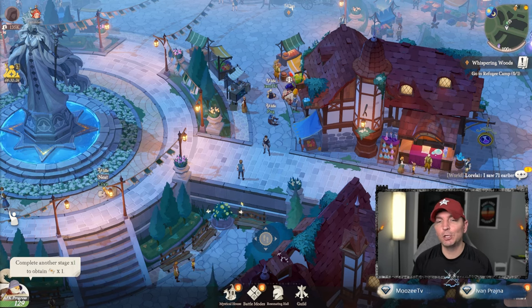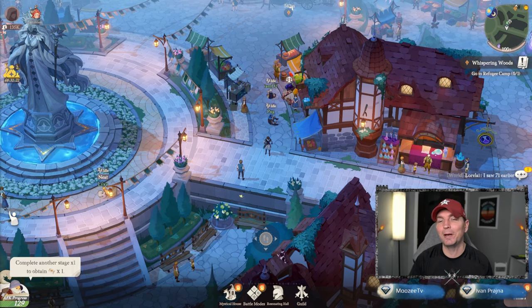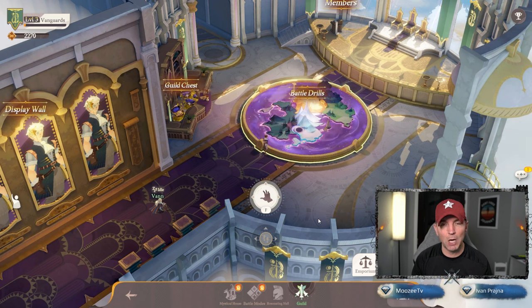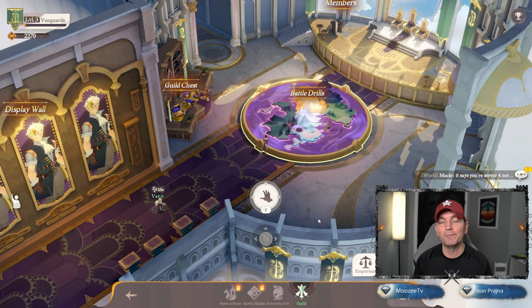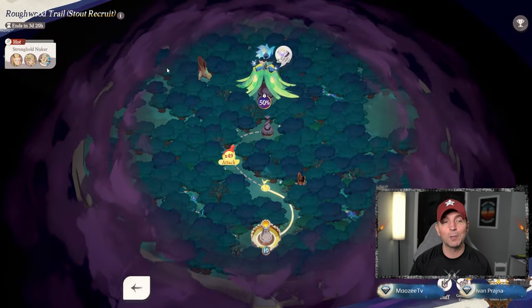Hey guys, welcome back to some AFK Journey. Thank you for joining us for day two — that is right, this is the second day that we are into AFK Journey. The guild is finally up and the battle drills are unlocked, which means we can go in here. We've already made it to level three for Vanguards — that is the guild that we started and are going to run.